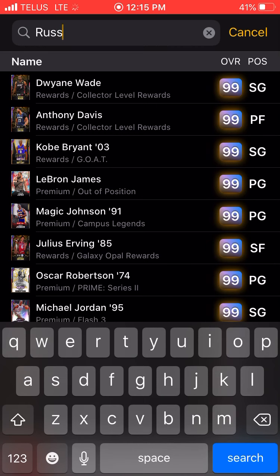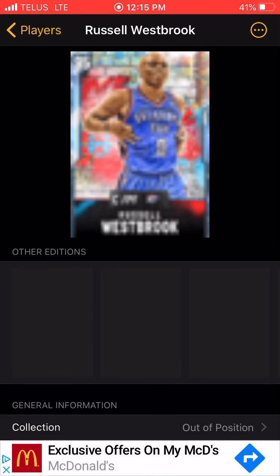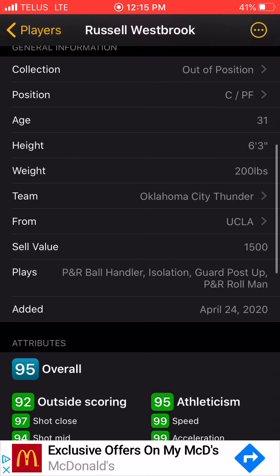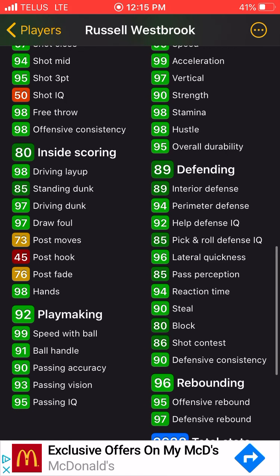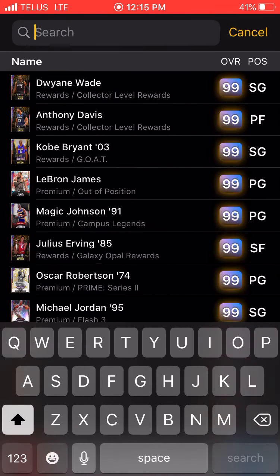Next we have another new player to enter the game. Not that Russell Westbrook, but this Russell Westbrook right here is actually the fourth fastest player in the game apparently. He's got 99 speed, 99 acceleration, 96 lateral quickness, and 99 speed with ball as well. So that is the next player — Russell Westbrook at number four.